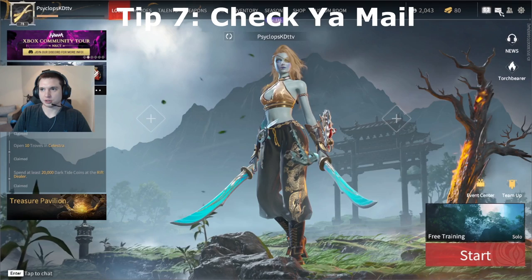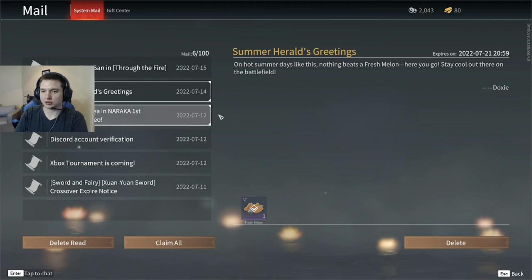Make sure you're going up to the top right corner and checking your mail at the mail icon and claiming all your rewards, because they send newsletters and sometimes send you rewards in the mail that you can claim.